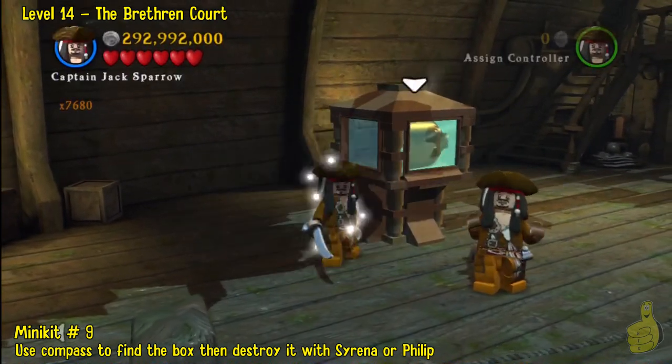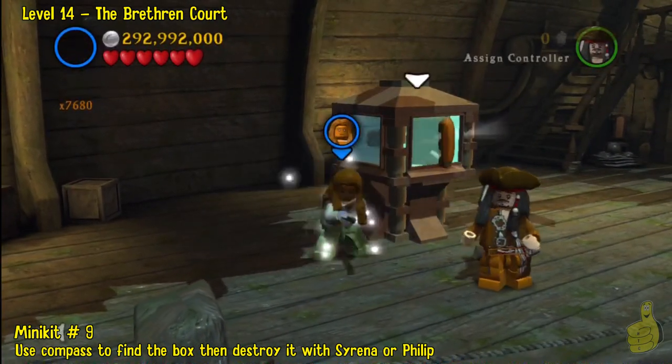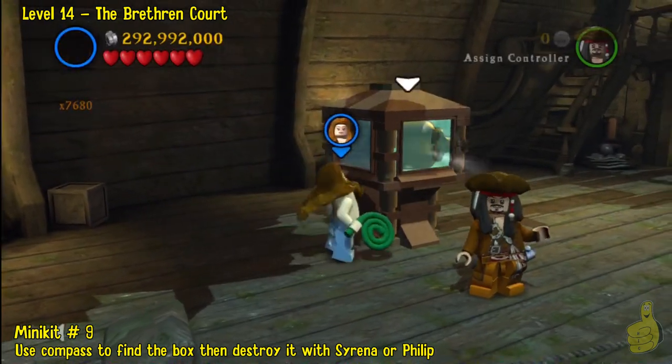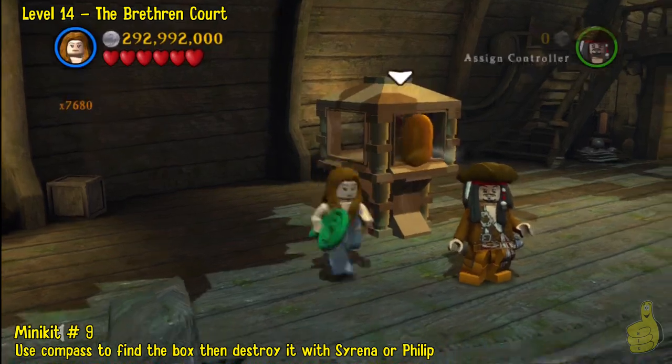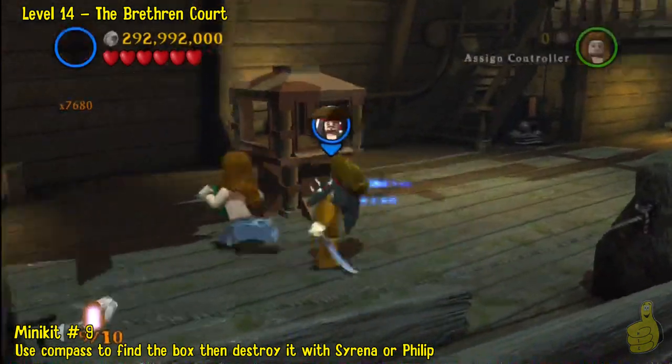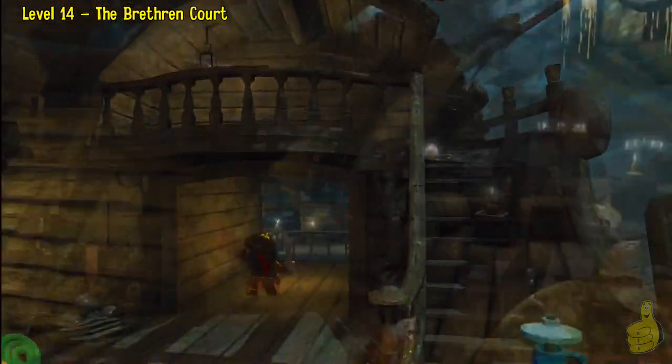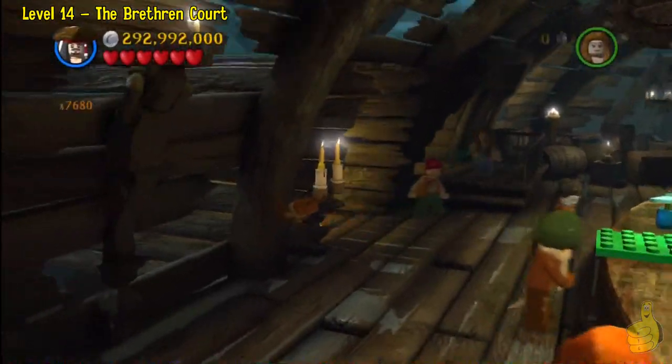We can go ahead and switch on over to either Phillip or Serena and scream your little lungs out. There's number nine! Let's go beat the wall over there. I don't think that's going to do us any good. Alright, so we're going to go right back into the other side.